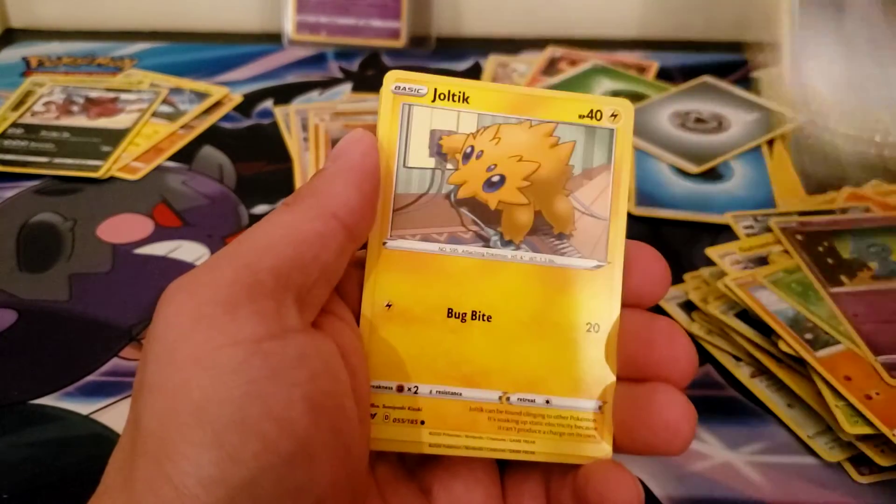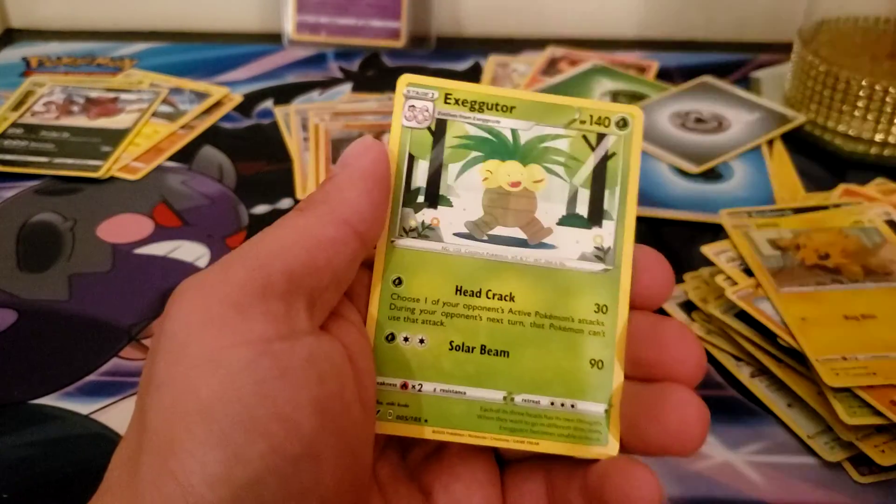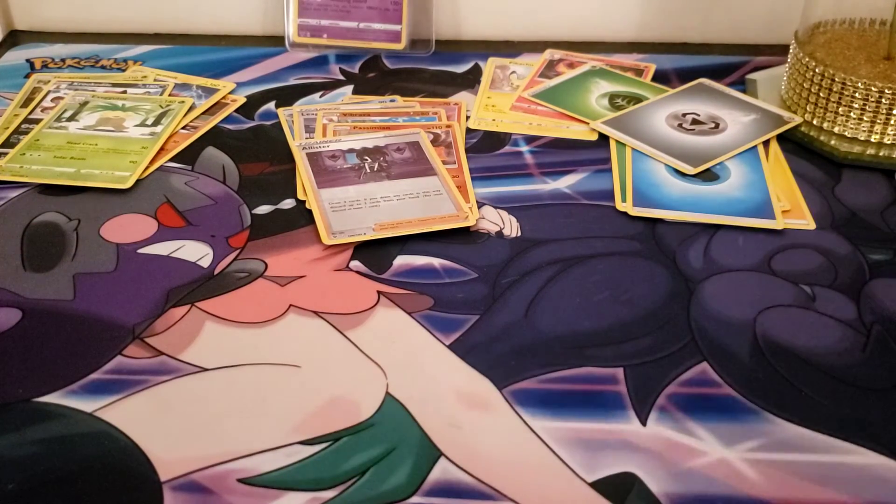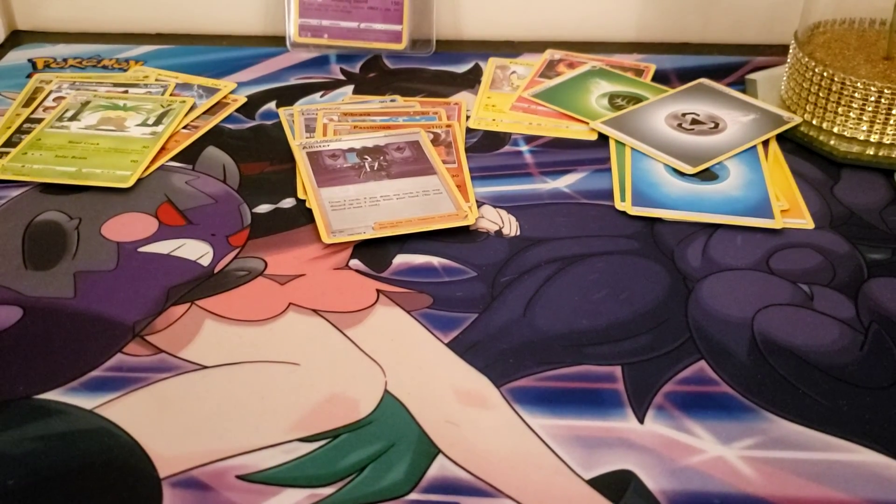Shuppet, Ferroseed, Joltik, Alister, and Exeggutor. All right, that looks like that'll be today's video. Stay tuned for tomorrow — like I said, I'm gonna have those Target tins. See you!